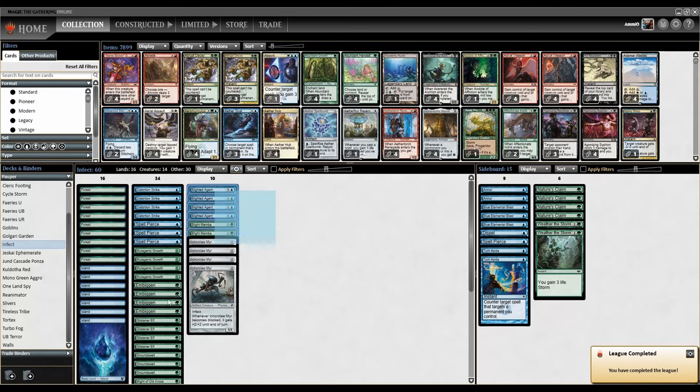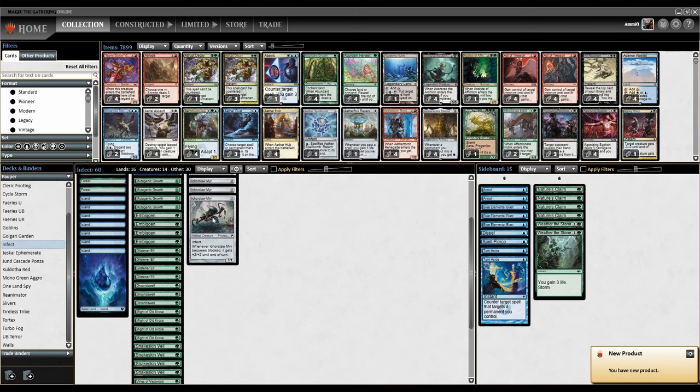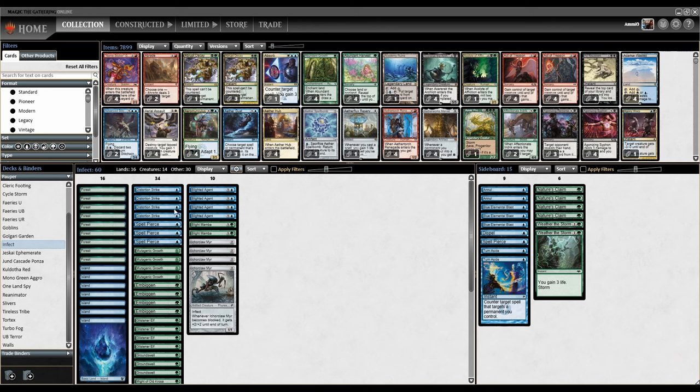So 3-2 with Infect. It's fine. Obviously we're missing the better spells from other formats. The mana is awkward because we don't have good dual lands, so we get color-screwed sometimes — that's just going to happen in a two-color deck in this format. And I don't think you can ever afford to cut blue from the deck, especially since Blighted Agent is your best infector. That is Infect.